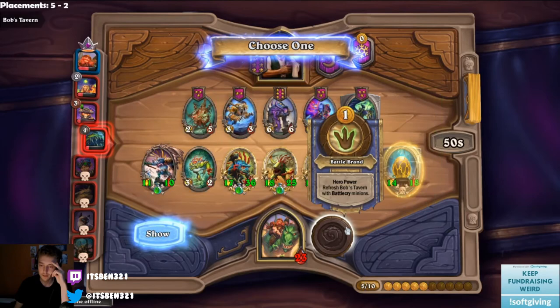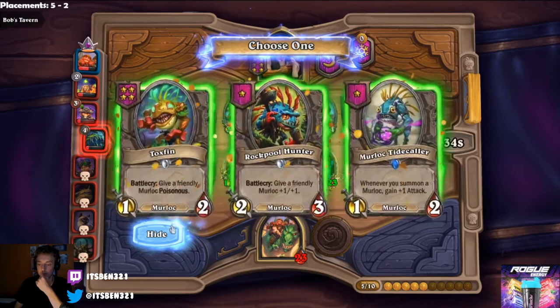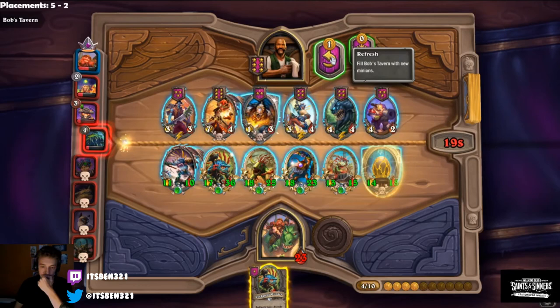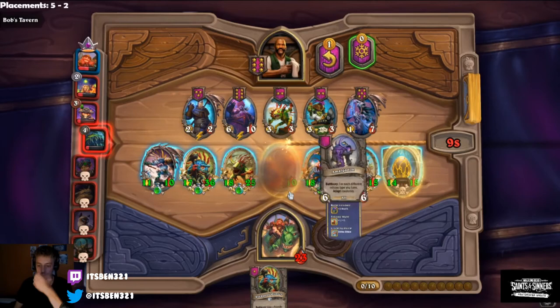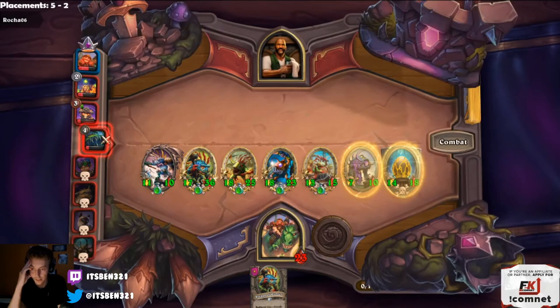Does the mech come out now? If it has divine shield we could give it poison with Toxfin, but this only adapts three times — the chances of it getting good adapts is very low. I think we just roll, mainly for Ghoul. We could actually lose this right — if he has Nadina he could value trade all my murlocs against these huge dragons with double Kaligos. No Nadina though, so we win!